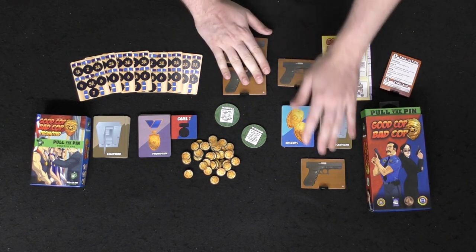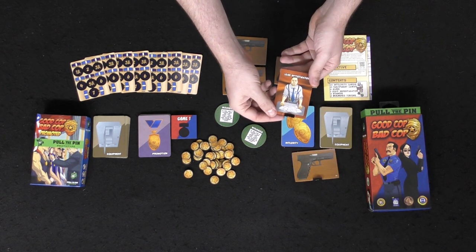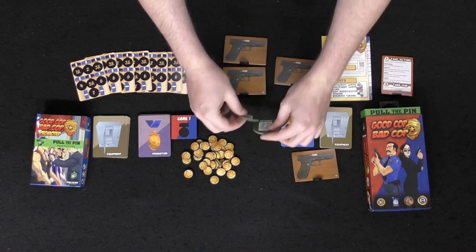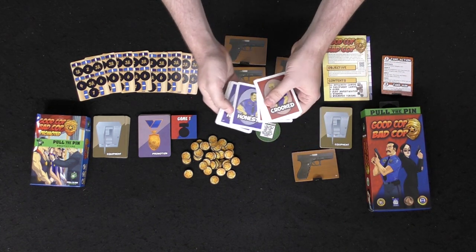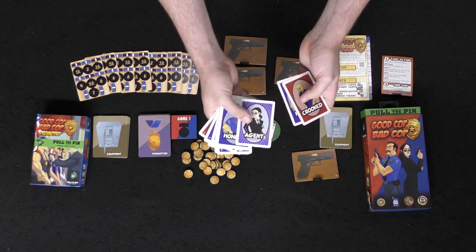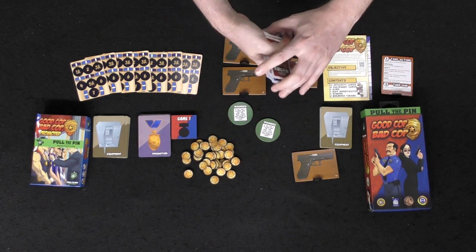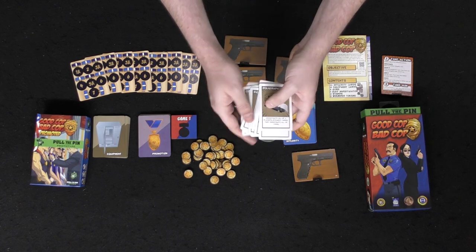In the base game you're going to get these guns with little stands, the lead investigator token or tile that tells you how to take a turn, rules, and wounded cards. Because leaders can get wounded, you have integrity cards to determine whether you're going to be a crooked or an honest cop, the honest agent leader for the blue team, or the leader for the crooked team — the Kingpin.